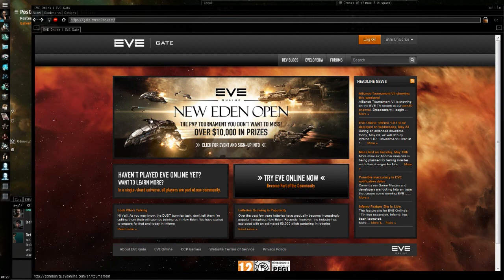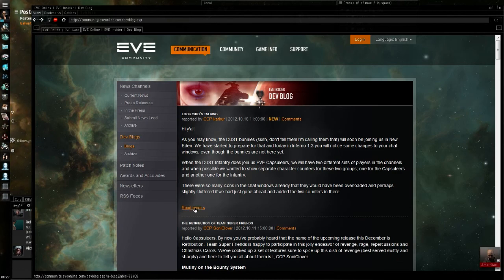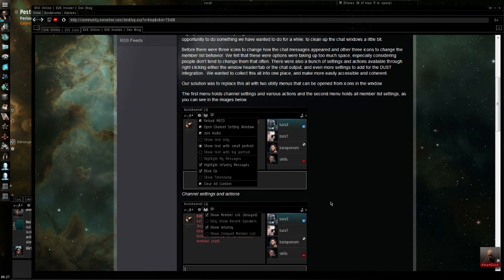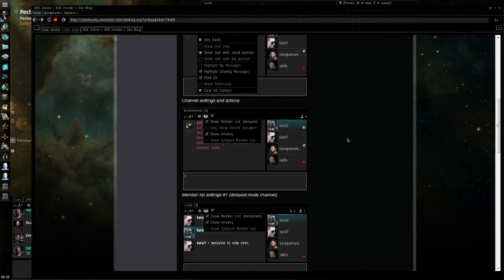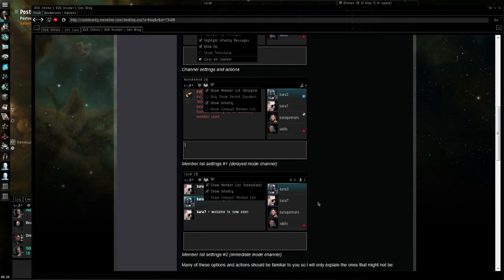The 'show infantry' button controls whether or not you want to see the Dust soldiers on the right side. There's also a dev blog released on this — let's have a quick look. They have actual screenshots with Dust mercenaries in there. If I go to the dev blogs and look at 'Who's Talking,' I can read more and see what the chat channels will look like with Dust soldiers: clearly visible with an armored soldier and a blue-greenish tint around the portrait and name to indicate a Dust mercenary.